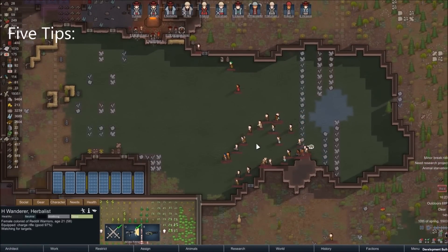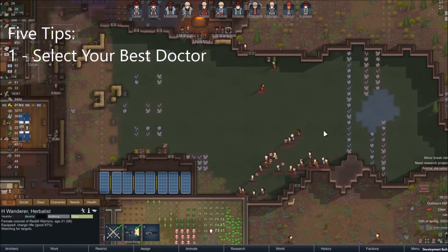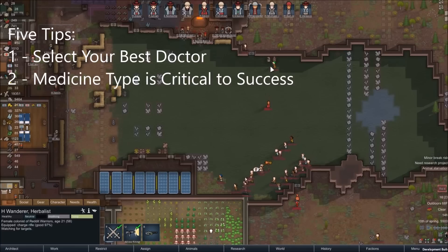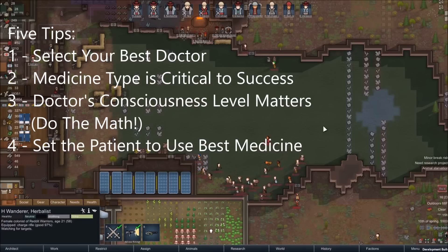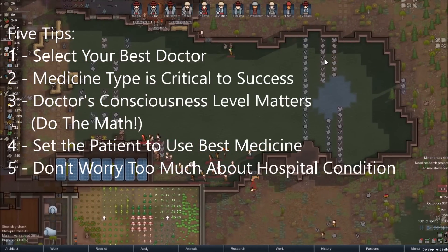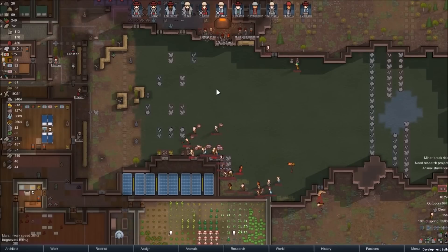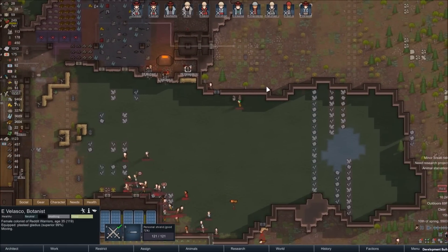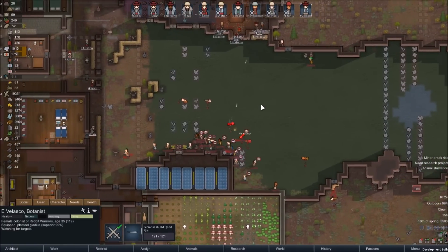So remember, when it comes to surgery: always select your best doctor. Look at their success rate and make sure that they're sober. Use your best medicine, and if it's not Glitter World, do the math to make sure that you'll succeed. Make sure your patient is set up to use that medicine, but don't worry too much about giving them the best hospital. Combining these tips, even a level 5 doctor can succeed every time installing bionics without a hospital. Sure, it requires planning, patience, and micromanagement, but it will save your colony a lot of money and you, the player, a lot of aggravation.